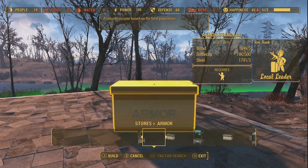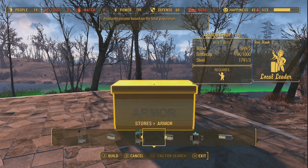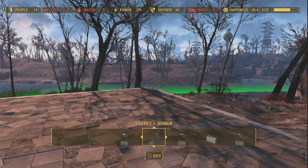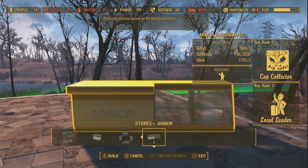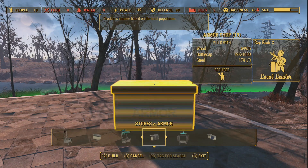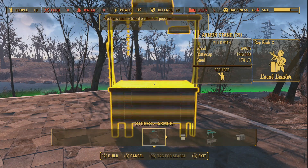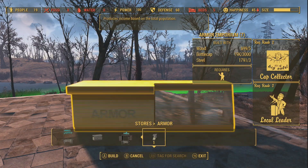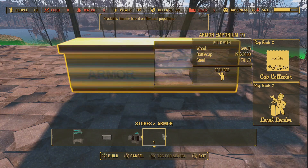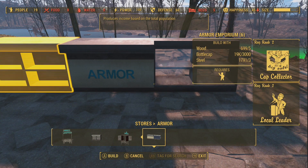It doesn't matter which store you want, but if you have 3,000 caps already, use the Armor Emporium — the under-armor store — it will give you the most caps back: 1,500, whereas everything else gives you less. The Armor Emporium is probably the best bet.